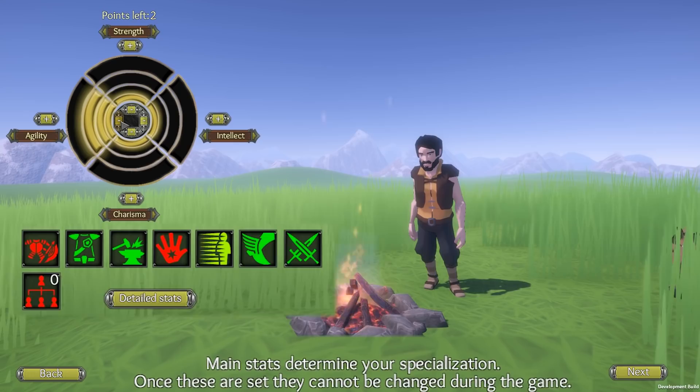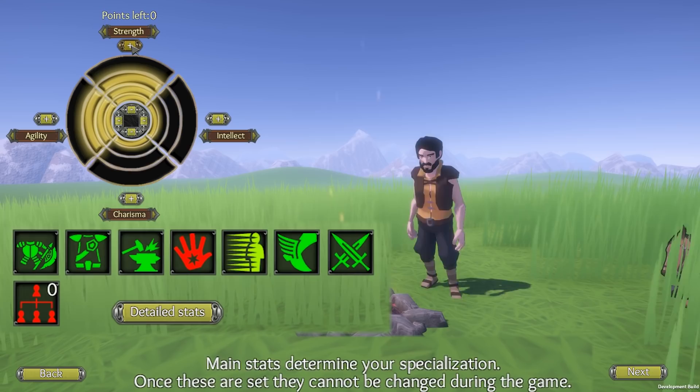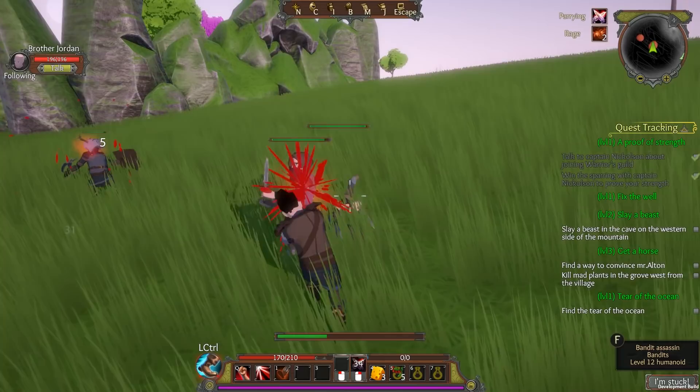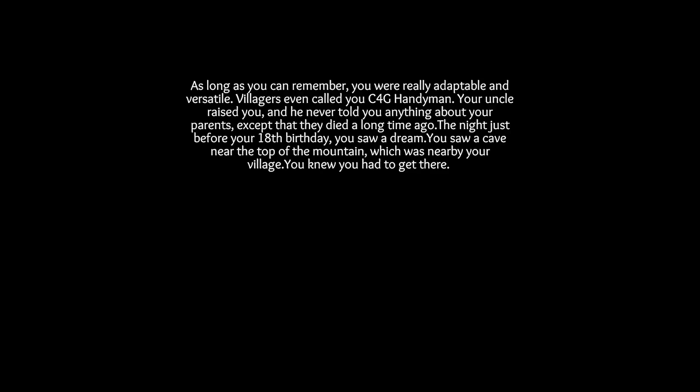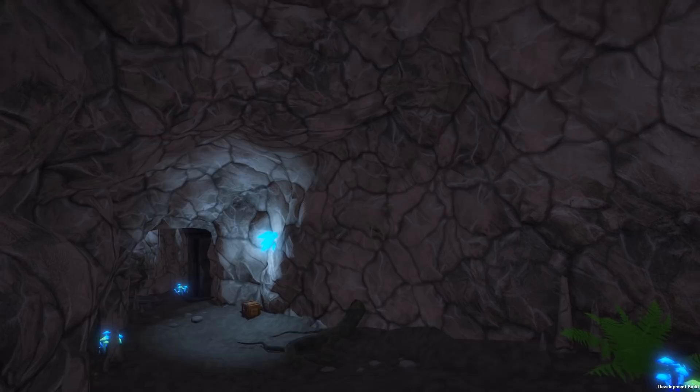These stats will determine what kind of gear you can use, how fast you can run and dodge, how many companions you can take with you, and things like that. My first character was a warrior with no intellect at all, which means I didn't get any mana points — I wouldn't suggest doing this, because magic in this game is one of the best features. When you're done creating your character, the game gives you a short background story: your parents died, you were raised by your uncle, and you had a dream about a cave on top of a nearby mountain.